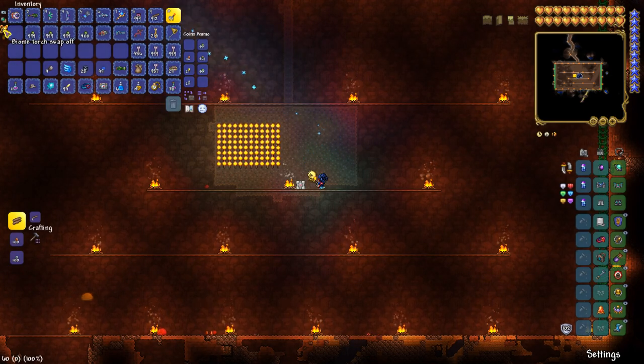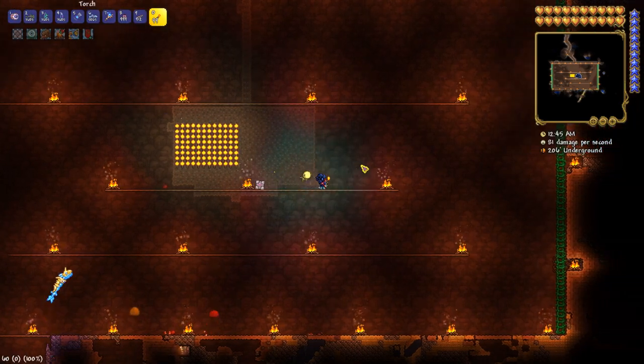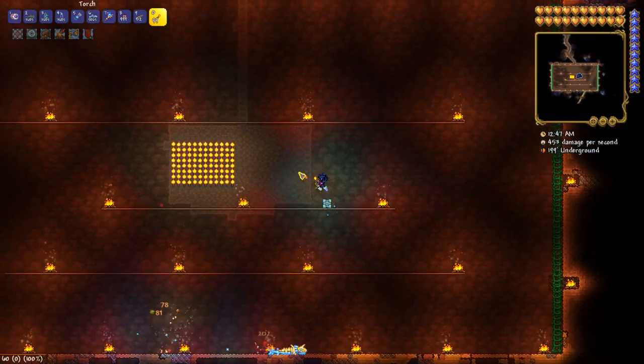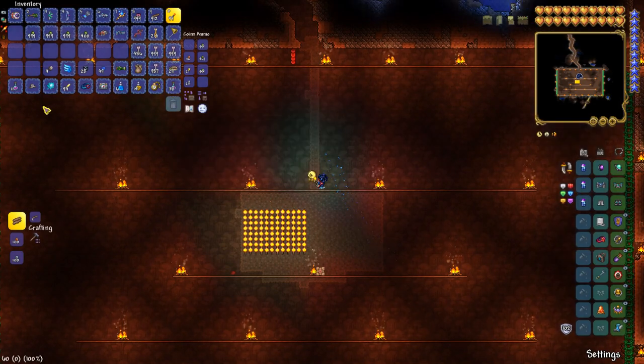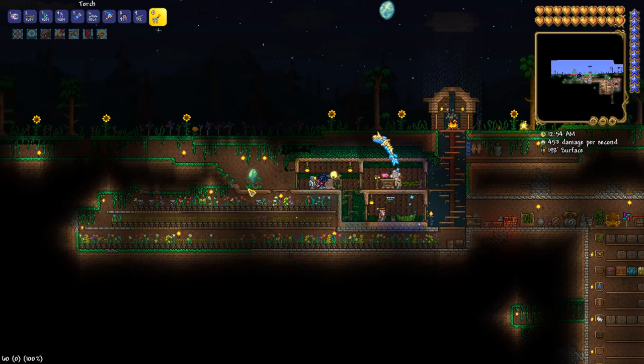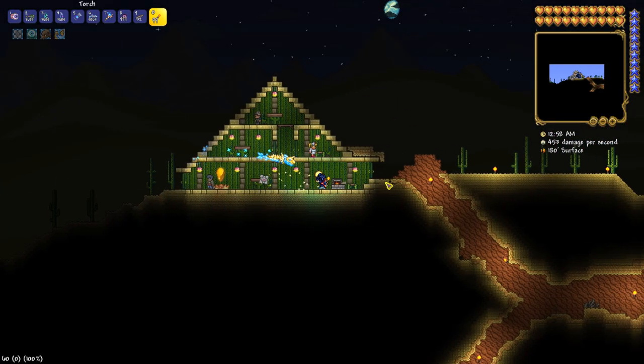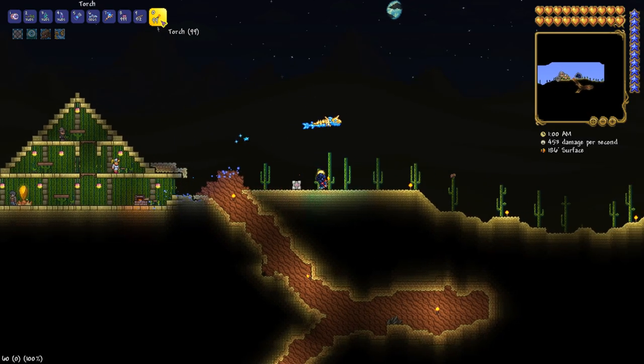So you do that and then you get this little thing here — Biome Torch Swap — which you can toggle on and off. Now when you place torches, let me demonstrate. Let me go to the desert.